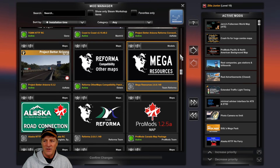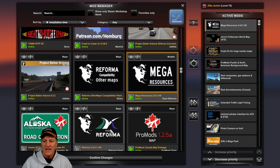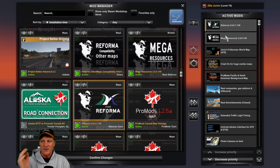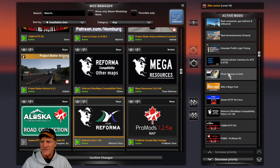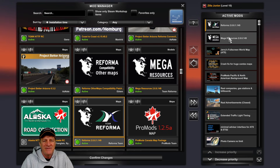To install a mod, I can either double-click on the mod or click the right arrow. I'm going to put the Mega Resources in — you can see it just went into the active mods list right at the top. And I'm going to put Team Reforma in and that went up at the top of the list too. Those are the two essential ones that everybody needs, and the only ones you need if you're only installing Mexico. Now the question is, are the Reforma mod and the Mega Resources in the correct order? I've got a bunch of mods in here — where do these go, and is it going to be a problem if I don't put them in the right order?